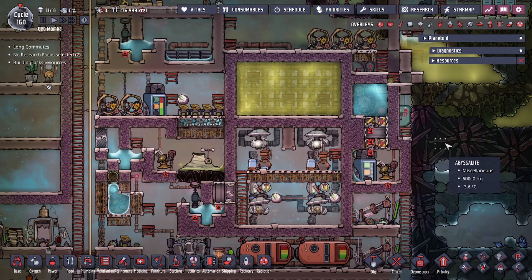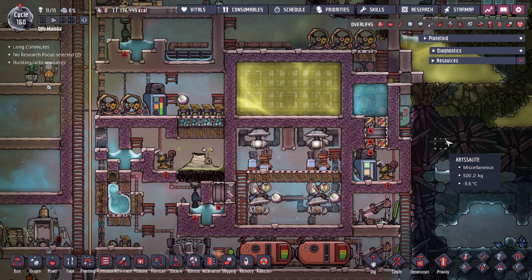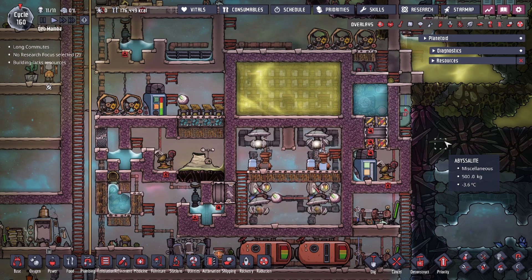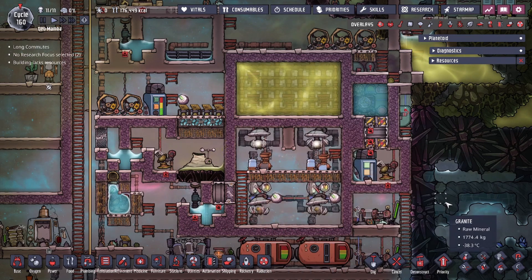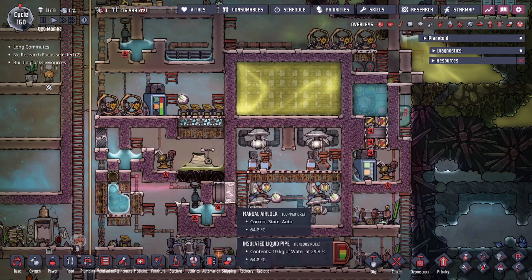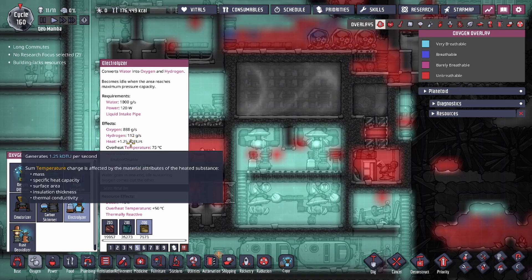Today we're going to be talking about a SPOM — a Self-Powered Oxygen Machine. The SPOM is one of the first intricate systems that a lot of new players strive to make. As the name implies, it's a setup with certain buildings so that you produce oxygen and also power itself.